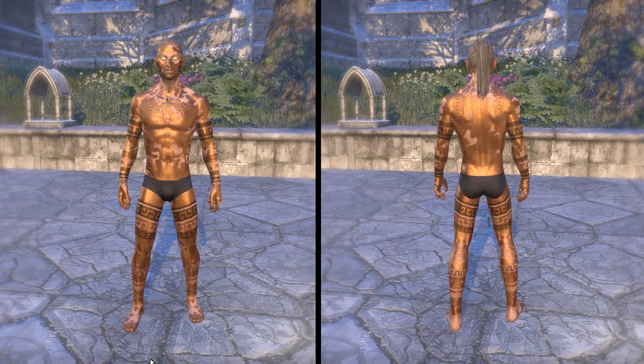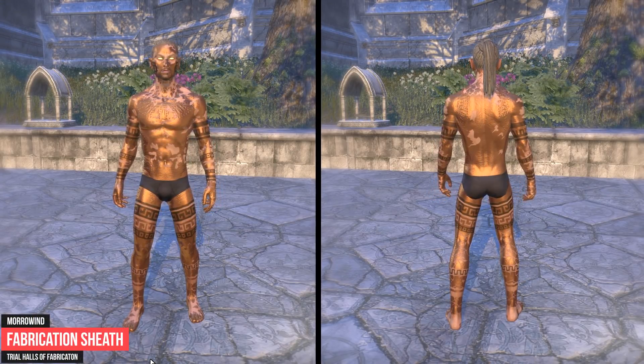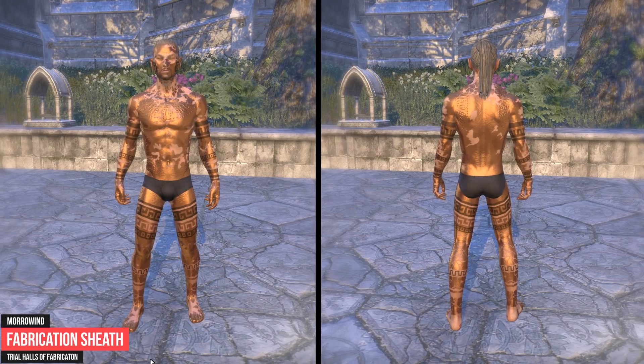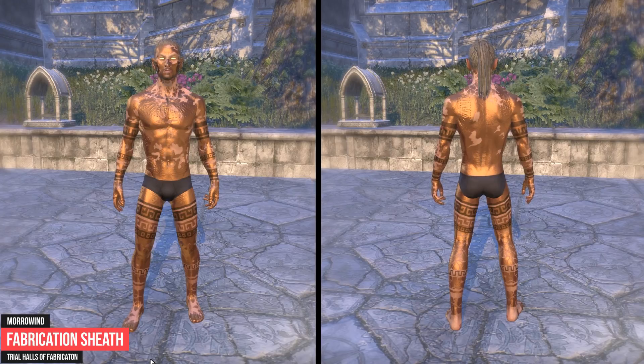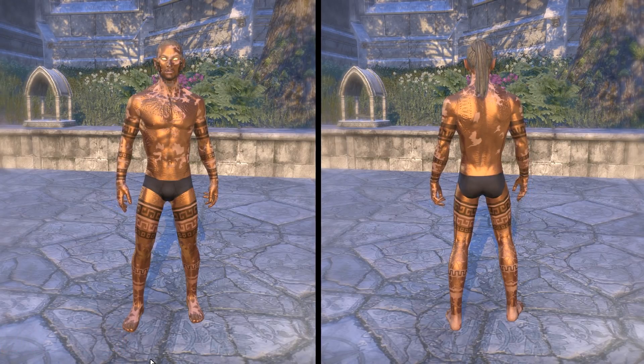The next skin can be obtained in Vvardenfell. You need to have access to the Morrowind chapter to be able to visit Vvardenfell. If you successfully complete the trial Halls of Fabrication on veteran mode, you will be rewarded with the Fabrication Sheath.